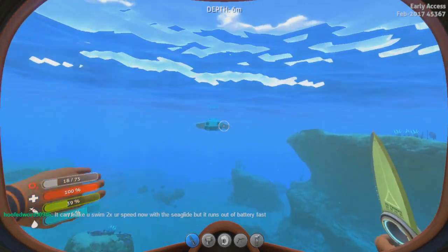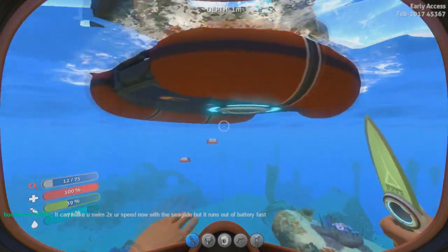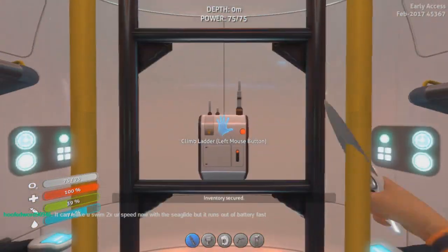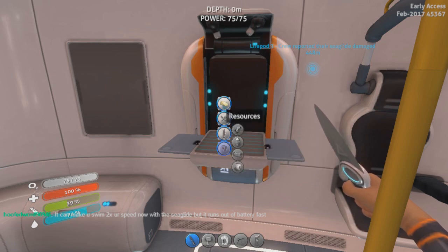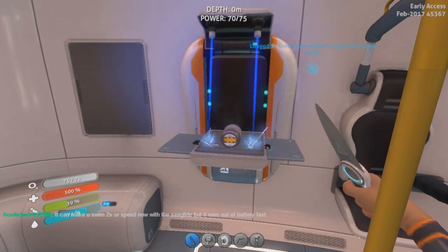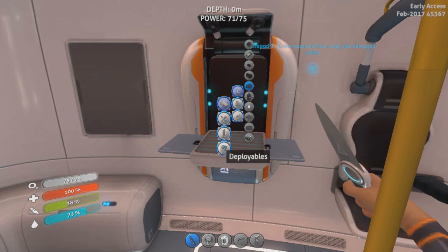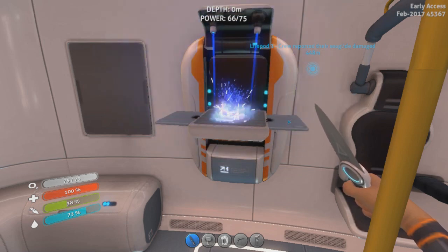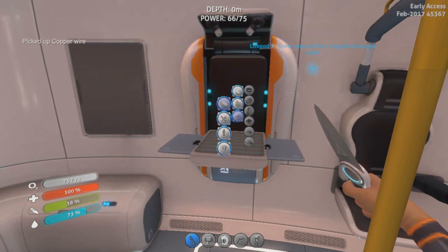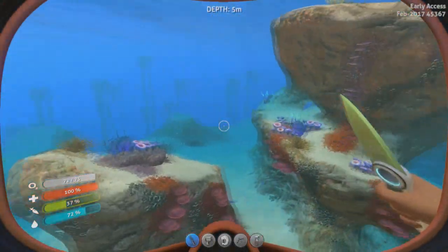I'm not seeing anything to mine, which is bad. Seaglide recipe: lubricant, copper wire, titanium — that's actually really easy to make. Lubricant needs Creepvine seed clusters, three of them. Copper wire. Runs out of battery fast, but that just means I'll have to make another battery. Gonna need some food. Hey, can I eat Creepvine? Like, cook it? Probably not.